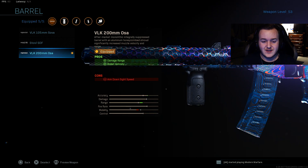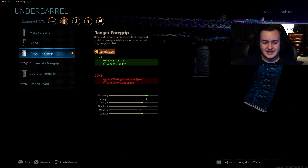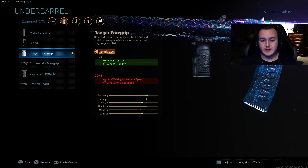Now for the barrel, I'm going to be using the VLK 200mm OSA. It's going to help with damage at range and bullet velocity, making the gun better at longer distances and matching up with guns that are really good at a longer distance like DMRs, LMGs, sniper rifles, and other assault rifles and submachine guns. Next is going to be the Ranger Foregrip, due to recoil control and aiming stability.